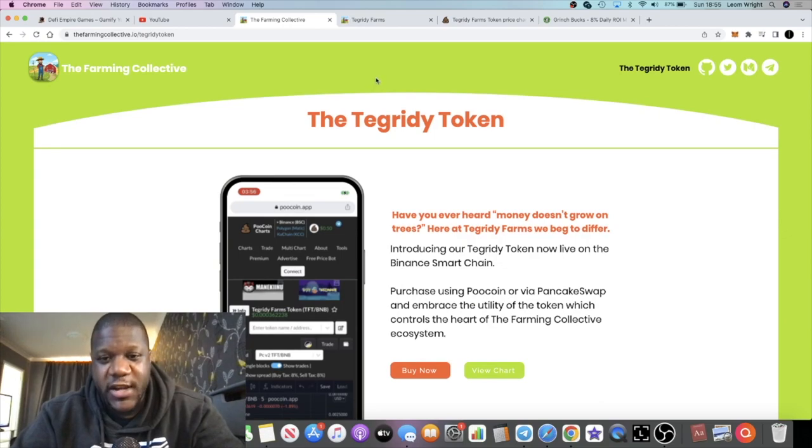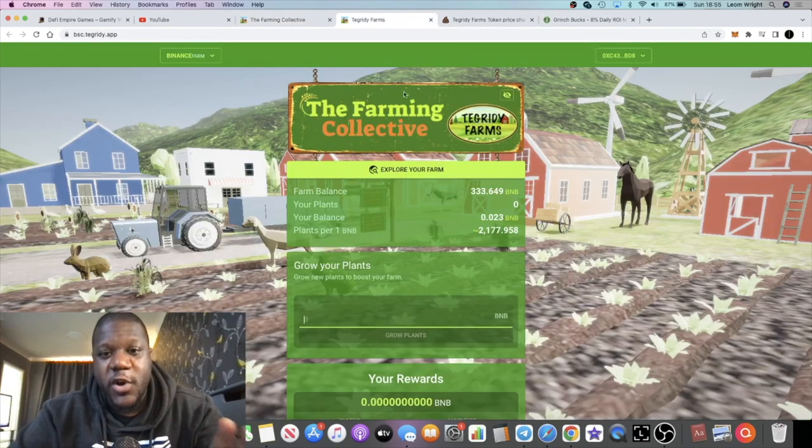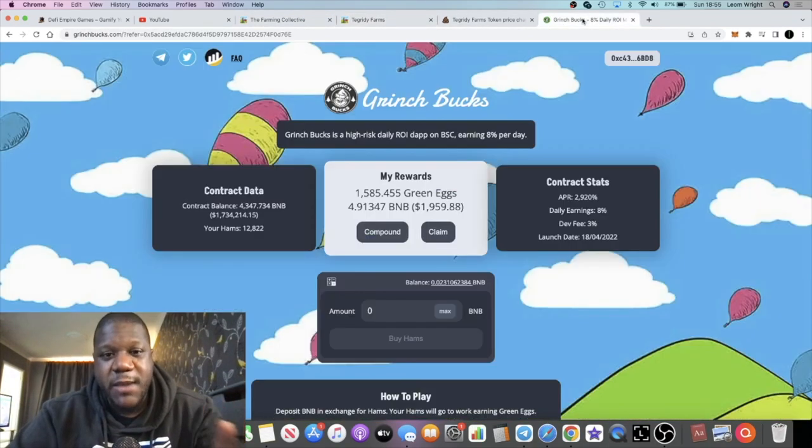At the end of the day, every single miner we look at requires more people to get in, more capital to come in. But if you've got a utility token — which is basically what this is — that's going to help feed the miner. So if nobody else goes into it, there's always going to be something feeding the contract.